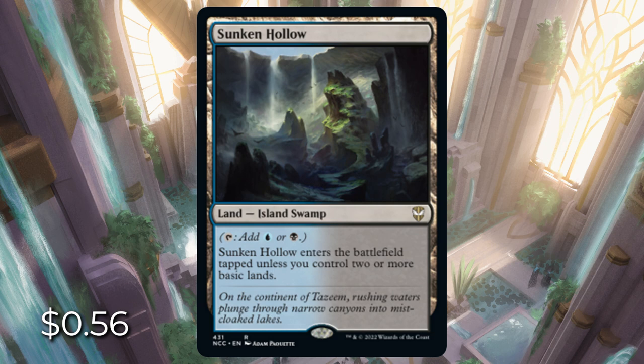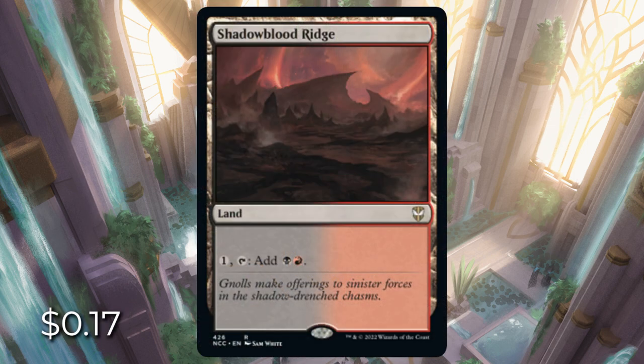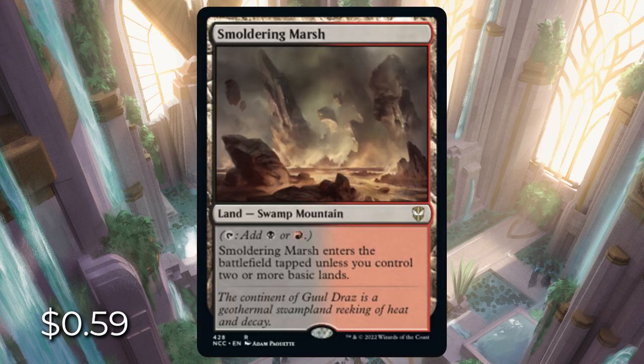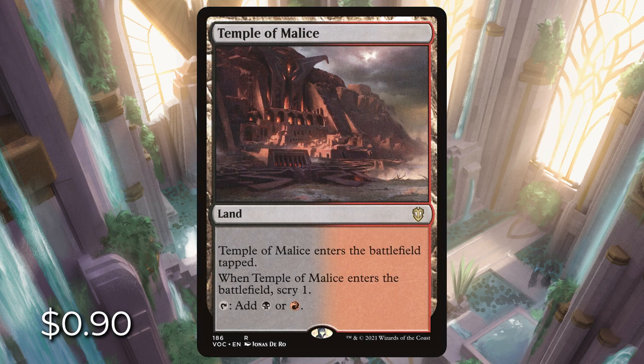Next is red and black — Rakdos. We have Shadowblood Ridge, the Signet Land: pay one, tap it, and get a black and red. Foreboding Ruins: we can reveal a swamp or a mountain, and if we do, it enters untapped. Tainted Peak can tap for colorless, or black or red if we control a swamp. Smoldering Marsh is a swamp mountain that enters tapped unless we control two or more basic lands. There's Rakdos Signet going for $0.62, and Temple of Malice, which enters tapped and lets us scry one, going for $0.90.